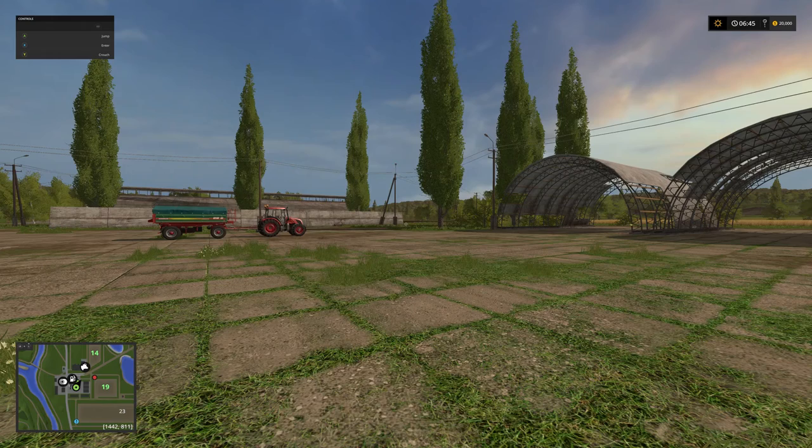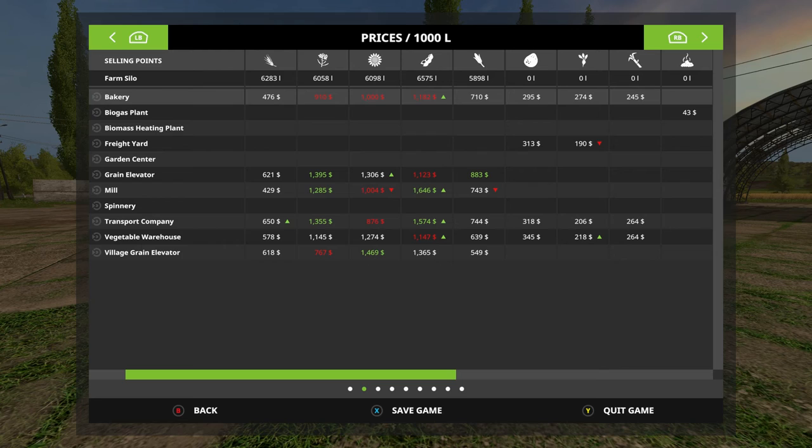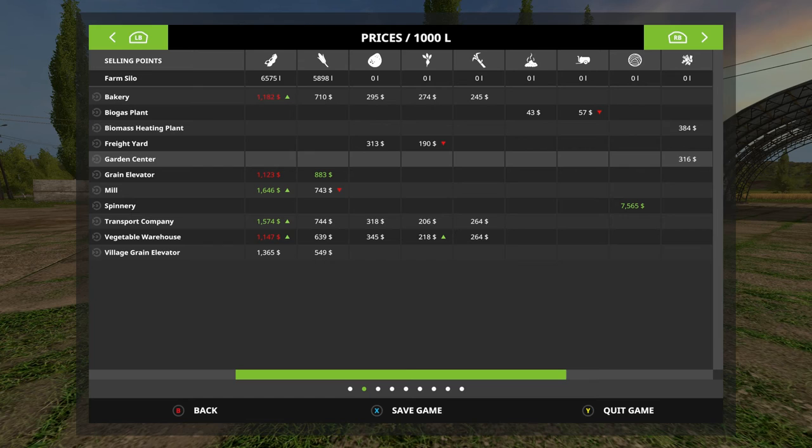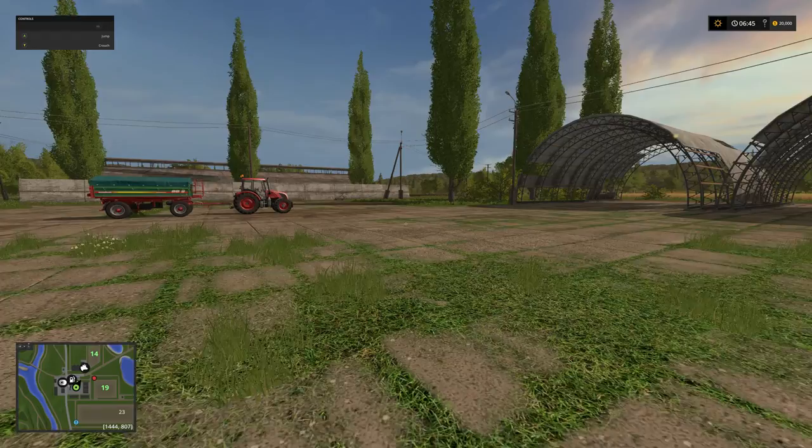The plan is actually — and I'll get back to the map — the plan is to do a lot of renewable energy sources. In Sosnovka there are two places to sell wood chips and also two places to sell logs, tree logs. Right here is the lumber yard, and down here at the biomass heating plant we can also sell. So that's the idea here.